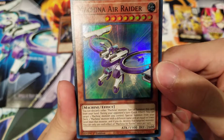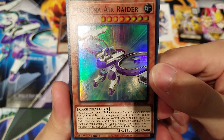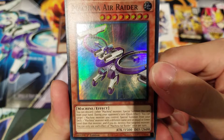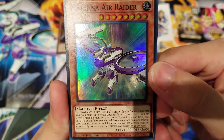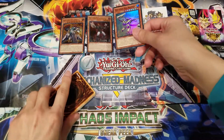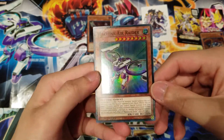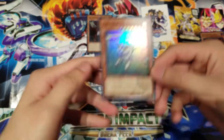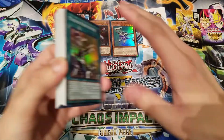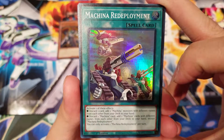Then we have Machina Air Raider. You can discard one other Machina monster to Special Summon this card from your hand. During your opponent's turn as a Quick Effect, you can target one Machine monster you control and Special Summon from your deck one Machina monster with a different name and equal or lower Level — and if you do, destroy that target monster. I can see the combo: pitch Citadel to the graveyard to Special Summon Air Raider, then pop a Machine monster to bring Machina Citadel back from the graveyard.